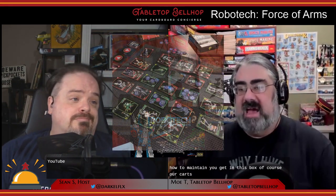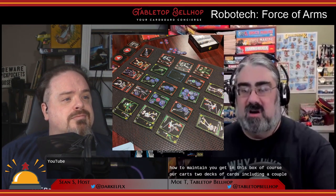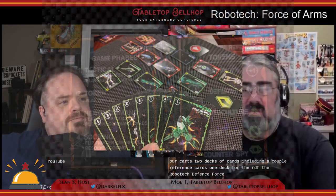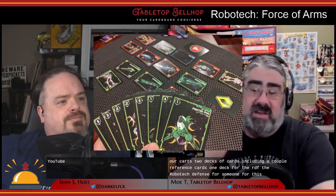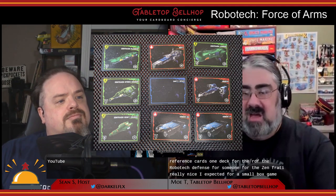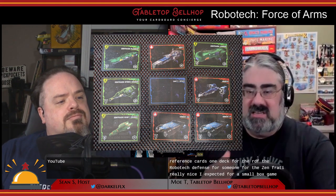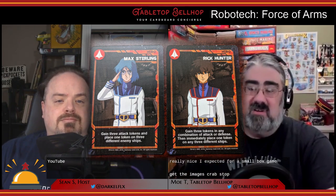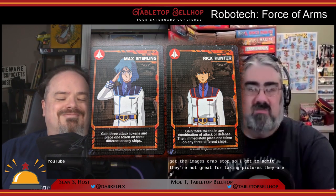The main thing you get in this box, of course, are cards — two decks, including a couple of reference cards. One deck for the RDF, the Robotech Defense Force, and one for the Zentradi. Card quality here is really nice, actually higher than I expected for a small box game. It has a nice linen finish that's nice to the touch, meaning the cards aren't going to get damaged or scratched up, though they are a bit reflective and not great for taking pictures.